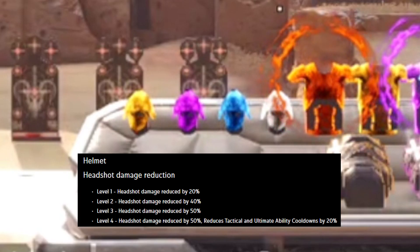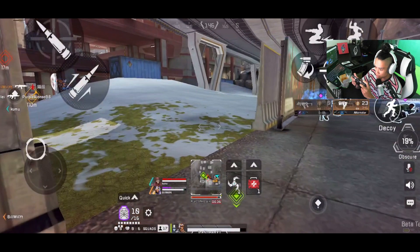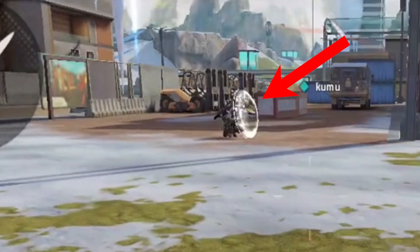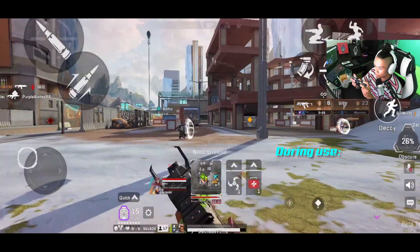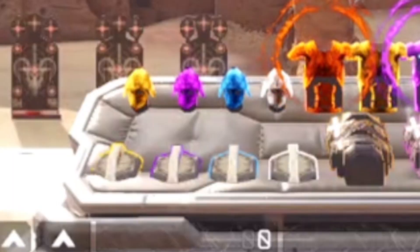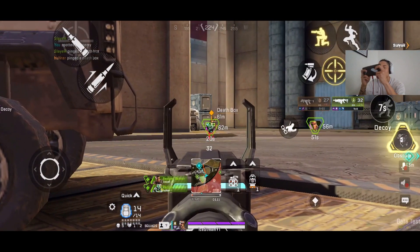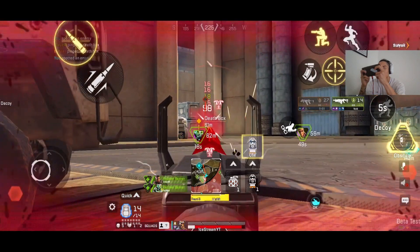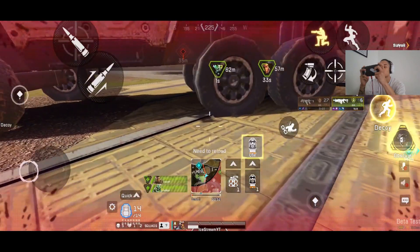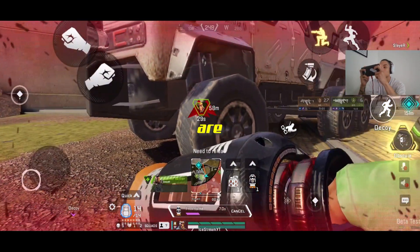Helmets reduce bonus damage taken from headshots. They are loot only and do not evolve at all. Then we have the Knockdown Shield, which offers frontal dome protection when you are knocked down. When using your knockdown shield, your movement is slowed to 50% and you cannot heal. There are two types: the normal tiers going from white to purple, and the special gold knockdown shield which has the same stats as purple but gives you a self-revive perk — so when you get knocked down, you can revive yourself. Knockdown shields do not evolve and are loot only.